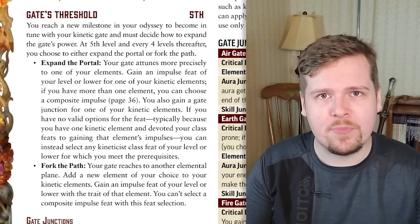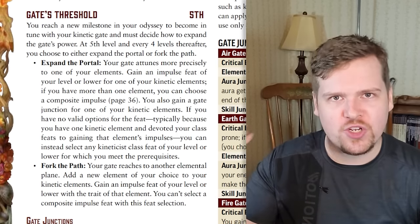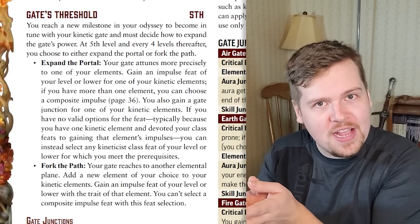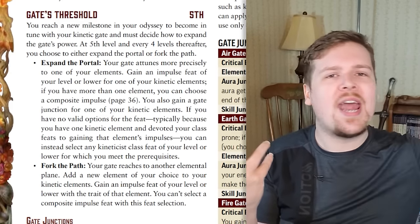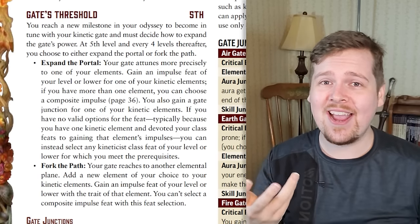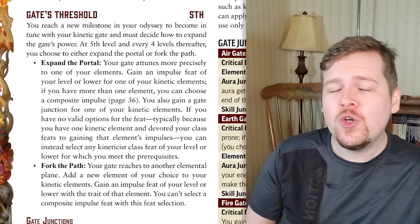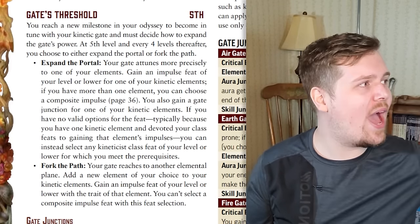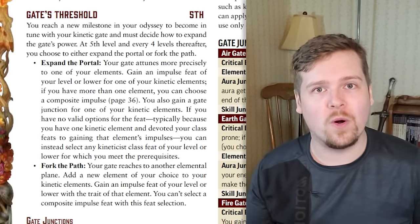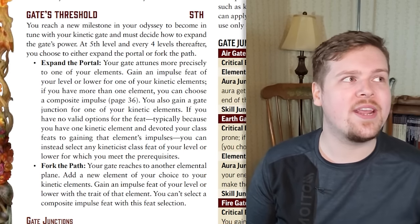If you choose to fork the path, you get to add an element to your collection of channelable elements. Whether you are a single or dual gate, you get to increase your number of elements by one. If you were earth-water, you can add fire and now take feats from any of those elements. You also get a free bonus feat for forking the path, which must be of that new element and lower than your current level. You cannot select a composite feat when gaining this bonus.